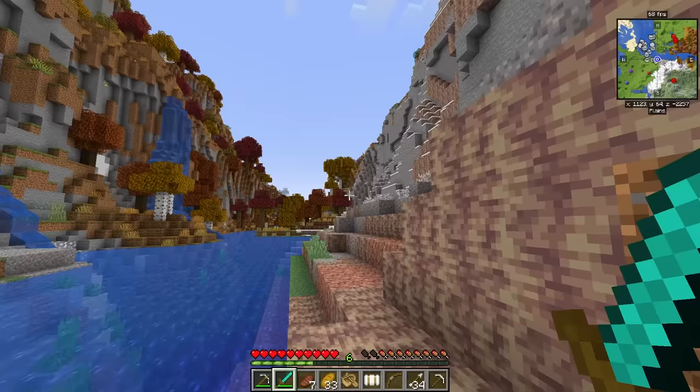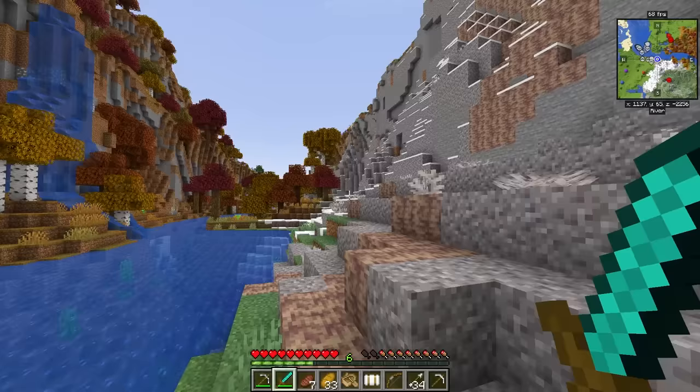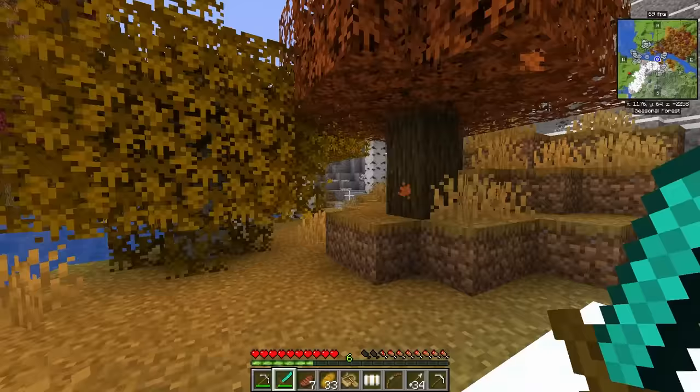This little valley here is beautiful — what a gorgeous little valley that goes into this autumn-themed biome. The leaves falling just sells the effect. So good.